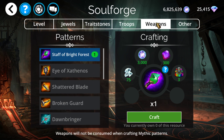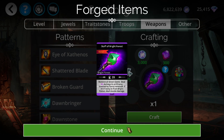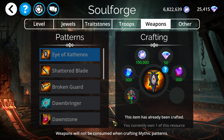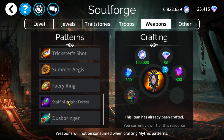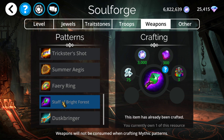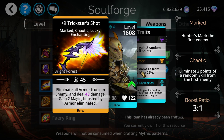Don't forget to get Staff of Bright Forest — I believe we only have about eight of these weapons left. If you haven't bought any with money and you've been playing since they were added several months ago, they added a new weapon to every single kingdom and we've almost cycled through them all. There are only about eight or nine left, so make sure to grab it for completionist purposes.